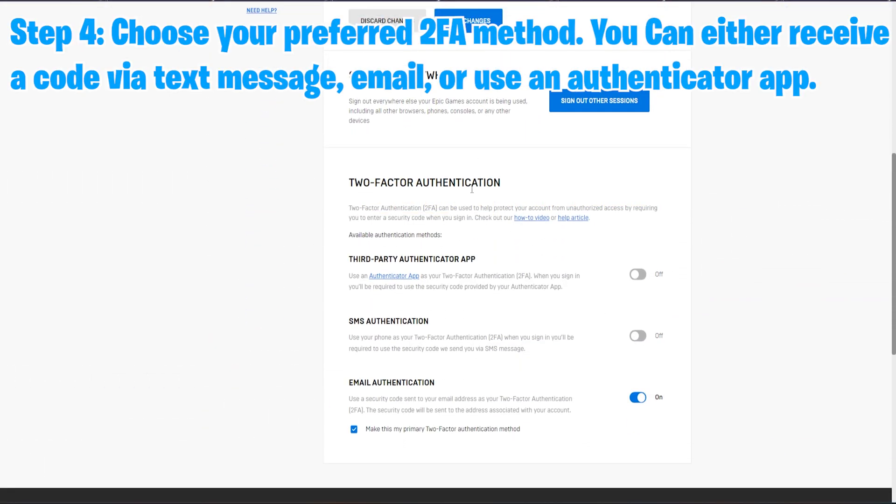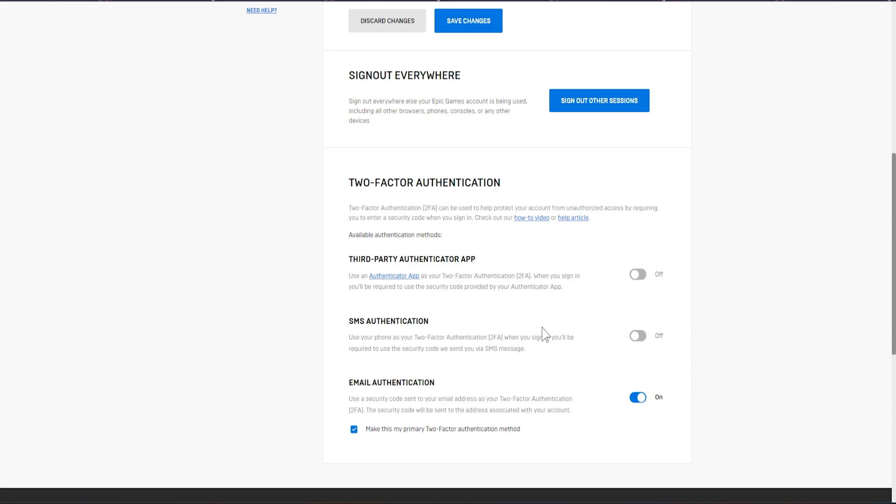Step four, choose your preferred 2FA method. You can either receive a code via text message, by email, or use a third-party authenticator app. Once you choose the 2FA method you would like to use, follow the instructions to complete the 2FA setup.